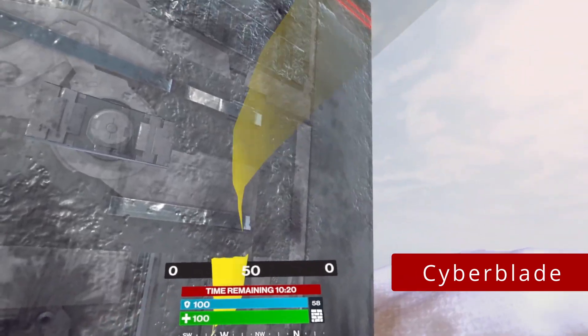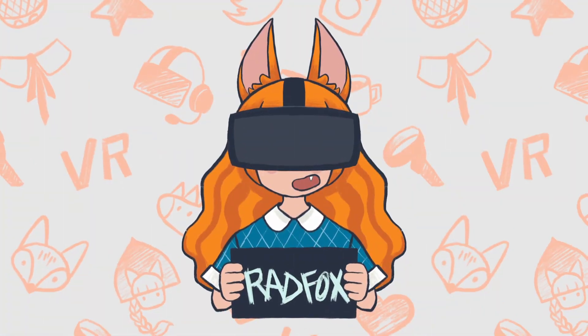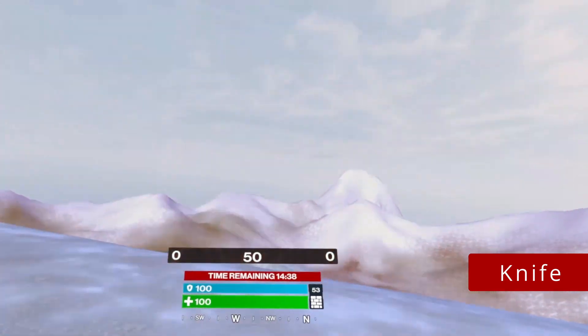Cyberblade. Two swipes and you can slice through two builds at the same time if that's a corner. Knife. Three swipes, same as needed to get someone out in the open.